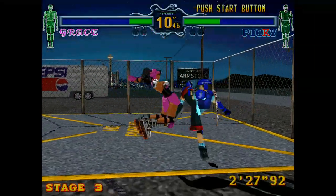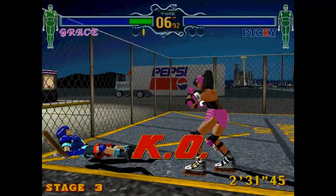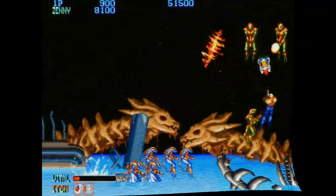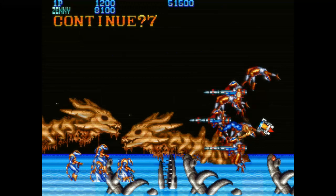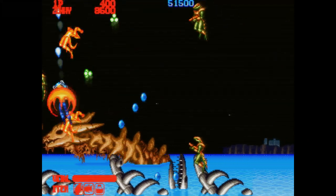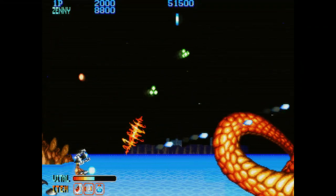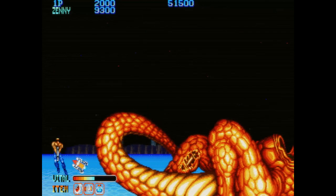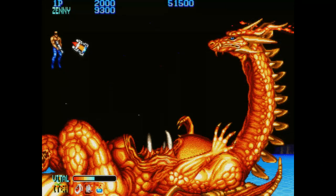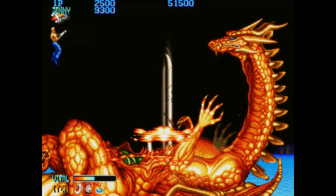Fighting Vipers is well worth giving a go, and it can be seen running on the Sega Model 2 emulator which does an amazing job of recreating the arcade original. There was also another title that just got kicked off my top five — Forgotten Worlds, released in 1988 by Capcom. This was a really unique horizontal shooter that, alongside the joystick, had a spinner so you could choose your direction of fire. I adore this game — it's so much fun, and even the complexity of managing the spinner and joystick simultaneously makes it a blast to play.